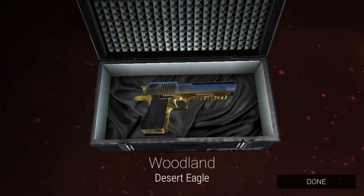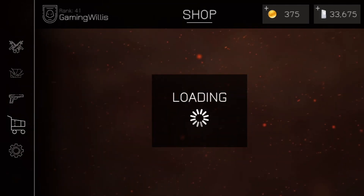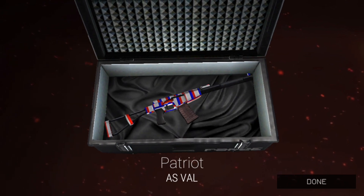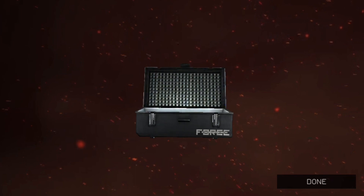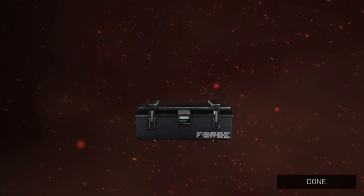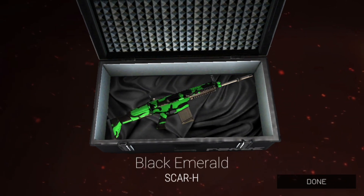Oh look at that — Woodland for the Desert Eagle! I'm definitely putting that on unless I get something better. Patriot for the AS VAL — gotta support red, white, and blue, but not really feeling that one. Let's see — Black Ice for the Butterfly Knife, I guess that's kind of cool.